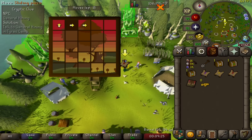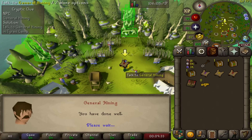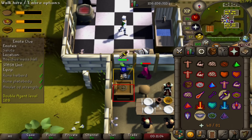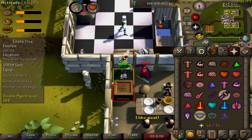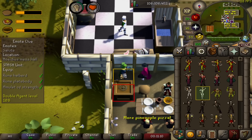Rune Lite made light work of our puzzle box as our hard clue took us to General Hining in the Zamorak camp. Then we had to use a rune halberd to defeat the double agent pretending to be Uri, all the while the soldiers are yelling at us saying they like meat. We don't care champ, we're trying to do a clue scroll.